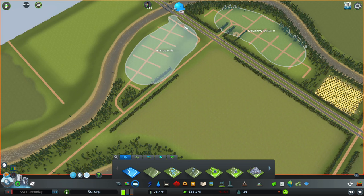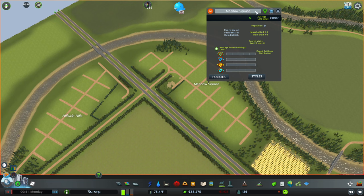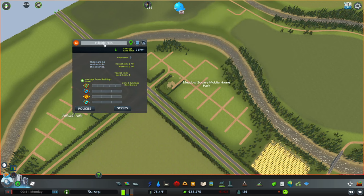Those are solid names for a mobile home park. Let's get it all along here. So 'Meadow Square' — oh my god, the trees disappeared over there, what is going on. Alright, so Meadow Square Mobile Home Park — and 'Hillside Hills.'